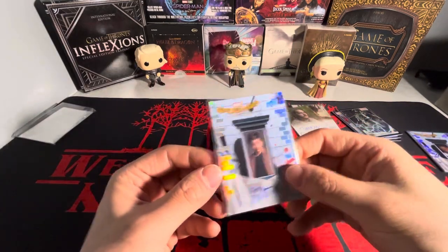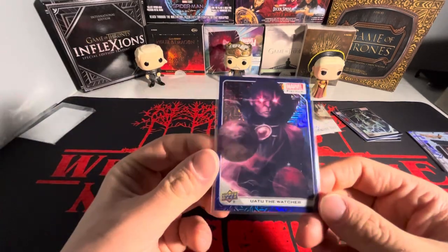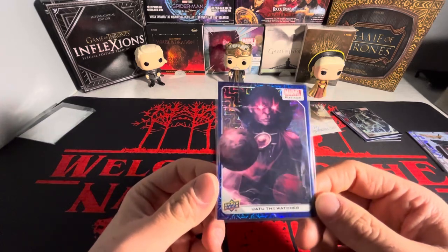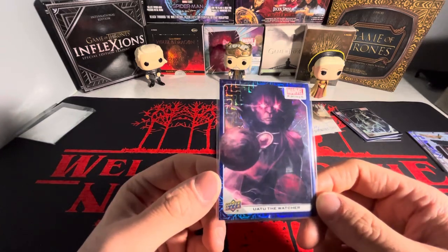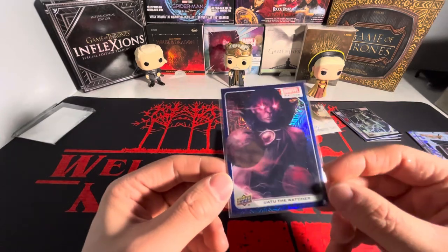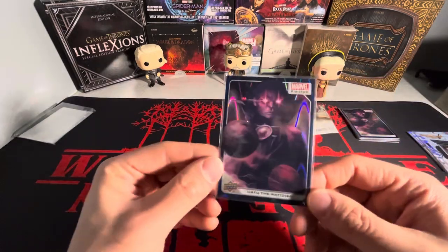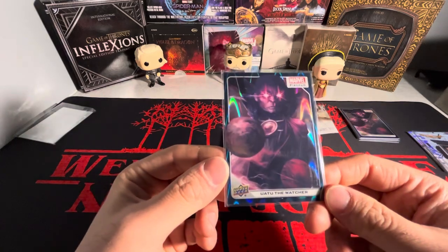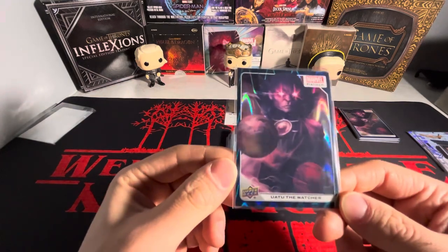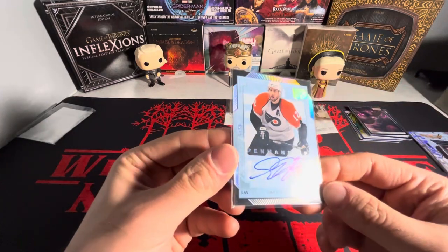Throw it in the comments down below what her name is from Jesse. Another sick one here — we got Uatu the Watcher on ice blue tracks. I ended up watching Marvel What If and he was essentially the narrator for that show. Absolutely beautiful — I love Uatu the Watcher just because it has to do with all the universes and different timelines. We have another one on the teal wave.